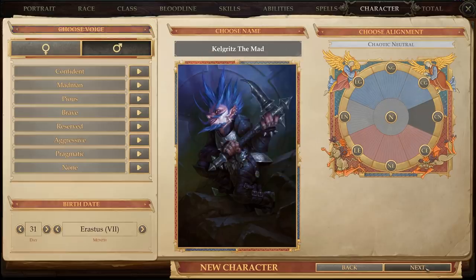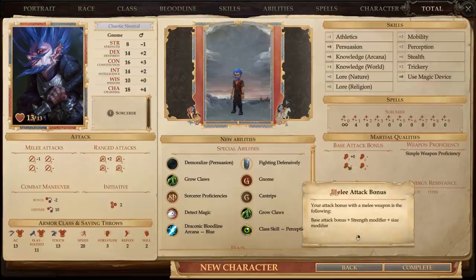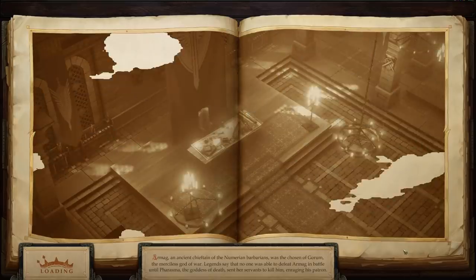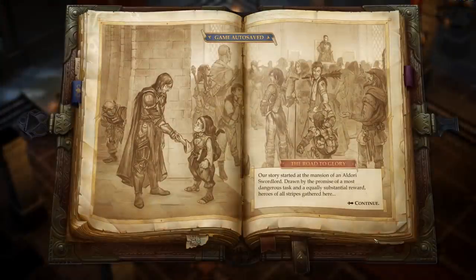Are we good? What am I missing? Oh, choose a voice. All I see is blackness. There we go. We got Kelgritz the Mad. So, Armag, an ancient chieftain of the Numerian barbarians, was chosen of Gorum, the merciless god of war. Legends say that no one was able to defeat Armag in battle until Pharasma, the god of death, sent her servants to kill him, enraging his patron. Oh, that has nothing to do with what we're currently doing.